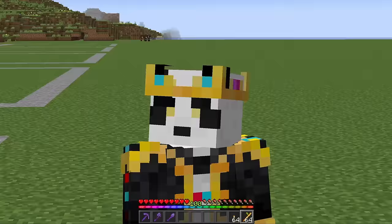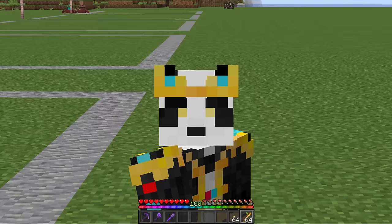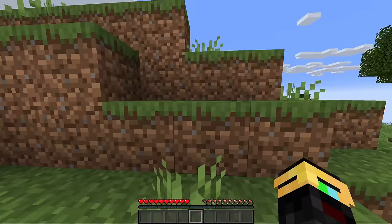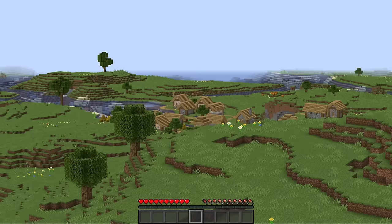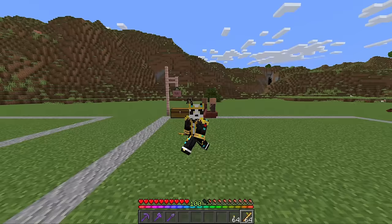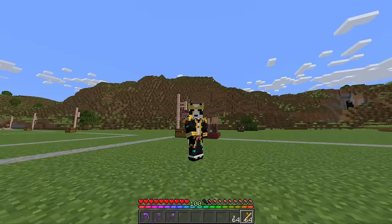Hey everybody, what's up, it's Chapman here and welcome back. In this one we are going to be going over the top five early game farms for 1.20 Minecraft. A lot has changed since the last time I did one of these videos. The first thing you want to do when you start a new world is climb to the highest point and try to spot yourself a village. It shouldn't be too hard to find one, and once you do you are already winning. Villagers are key to the majority of farms in Minecraft, so the first one up on the list is going to be a villager farm.